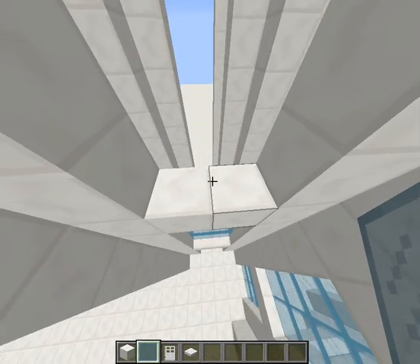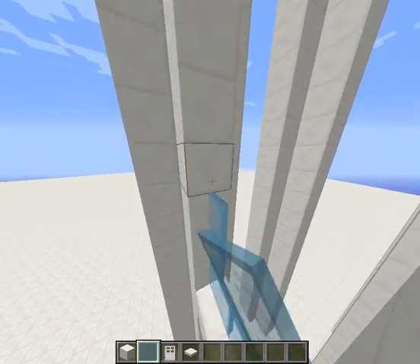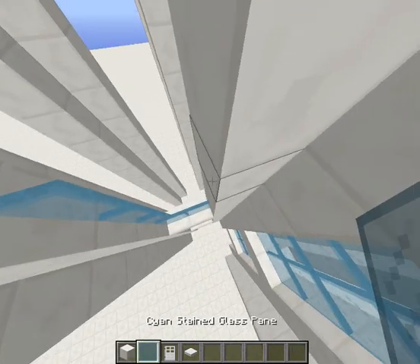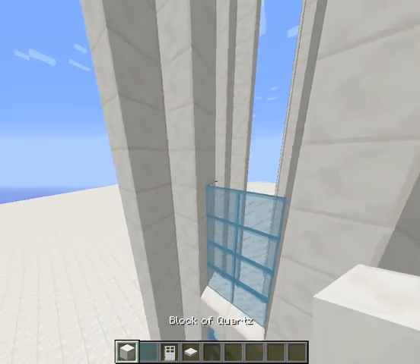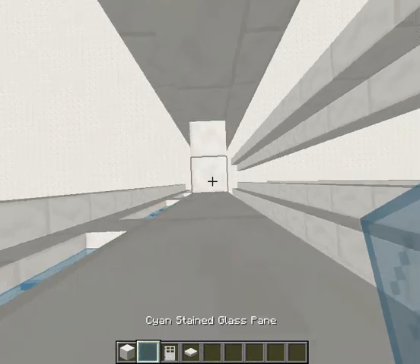I think doing it like that makes it look more like a building. If this were a real building it would be so overpriced — it would cost something crazy. A building made of quartz — that's what I call awesomeness.